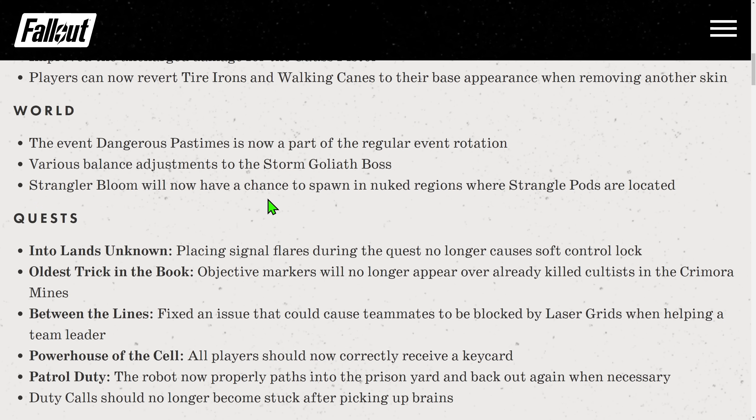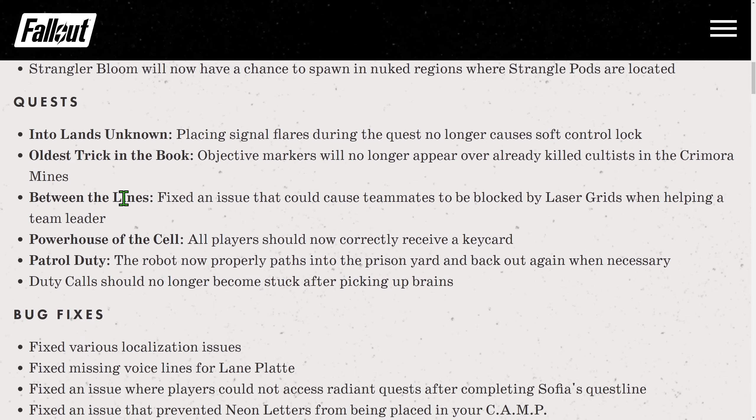Strangler Bloom will now have a chance to spawn in nuked regions where Strangler Paths are located. So they are adding a legitimate way to bloom those Stranglers. Normally it was not possible — I was using a secondary character to trigger blooming via quest without finishing it when crafting rad shields. Now you can just nuke the area. That's welcome, that's cool.